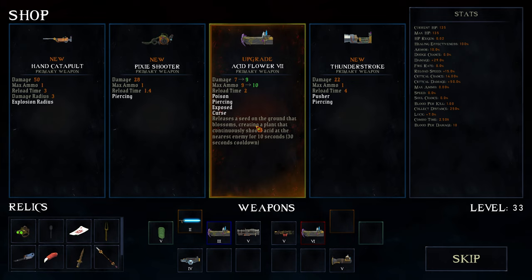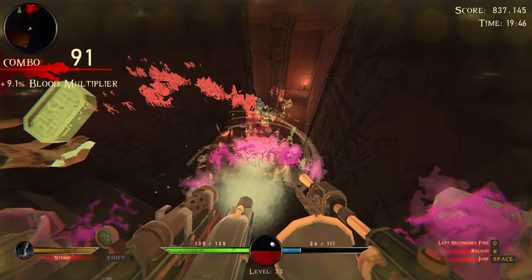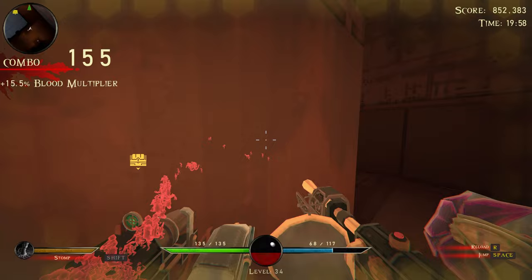Acid flower seven - I don't know about that one. That one seems a little loose. Maybe we take a thunder stroke for the extra... first sword two - no, I would like a dragon heart please. Hey, how did you guys get here? They came from over there - incredible levels of sneak on those mummies.